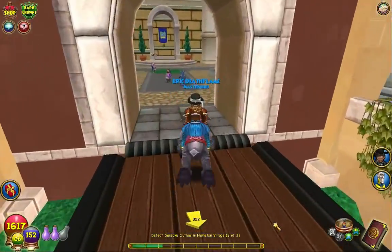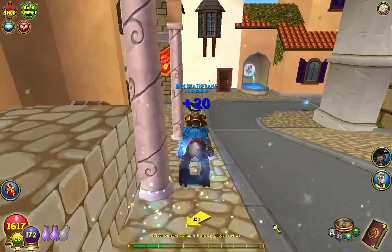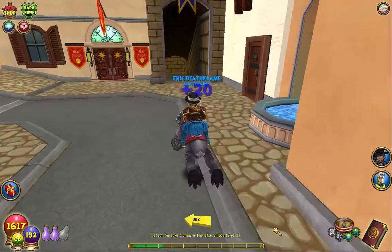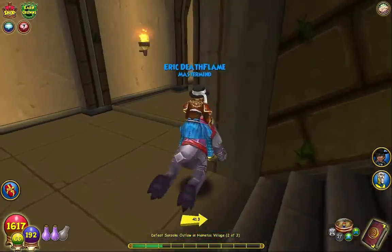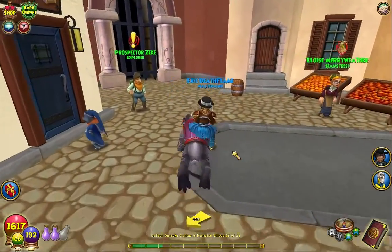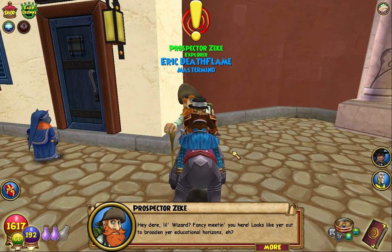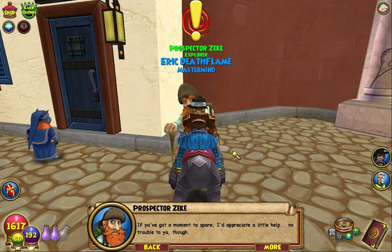We meant to go to Wysteria. We need to go talk to Zeke really quickly. Let's grab a mount over here - this will be faster to talk to Zeke. We're on a different mount for Mooshu, this is the Mooshu mount that I chose. Awesome mount - I have two of them.